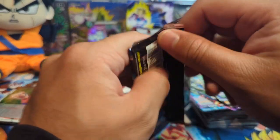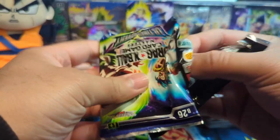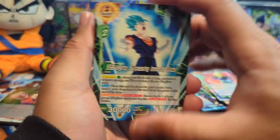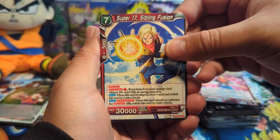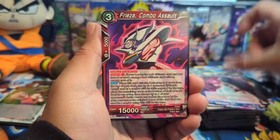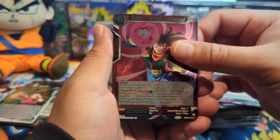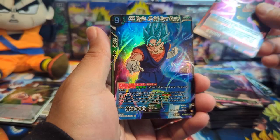I don't know if it's even worth opening it this way anymore, because the one pack I didn't do it for, we pulled the SLR — that's hilarious. Super 17 Siblings Fusion, Super Saiyan Blue Vegeto Assault, Frieza, Super 17 Attack Commenced, and an SR: Super Saiyan Blue Vegeto Okay All Out Super Warrior.